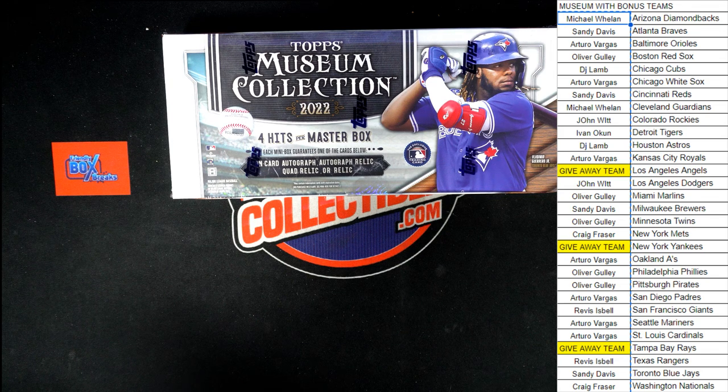Here we go, time for 2022 Topps Museum Baseball. This is Hobby Box 475. This was a pick your team break, but we have a giveaway — three teams to give away. We've got the Angels, the Yankees, and the Rays.